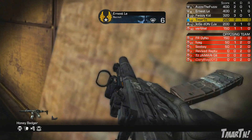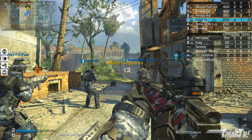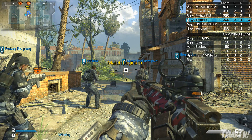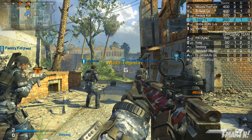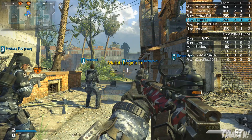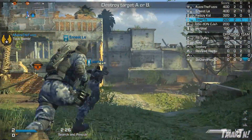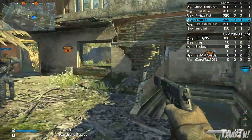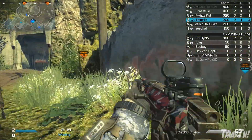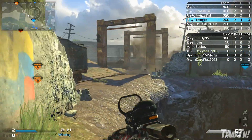They've added in the marksman rifle class in Ghosts, and that's supposed to be like a sniper/assault rifle hybrid. So I'm not sure why a DLC gun would come out saying it's an AR and sniper rifle mixed — I don't know why they wouldn't just call it a marksman. It might actually be like an assault rifle with a single-shot sniper mode built into it. That's my only iffy part of this map pack.